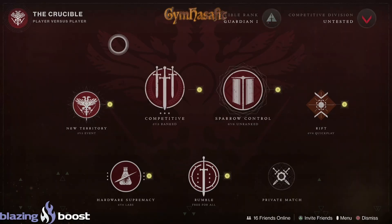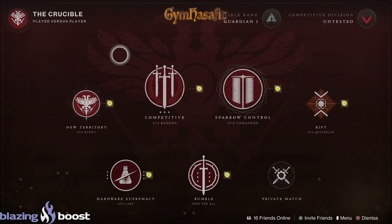The Crucible maps of the week are: New Territory (Competitive), Sparrow Control, Rift, Hardware, Supremacy, and Rumble.